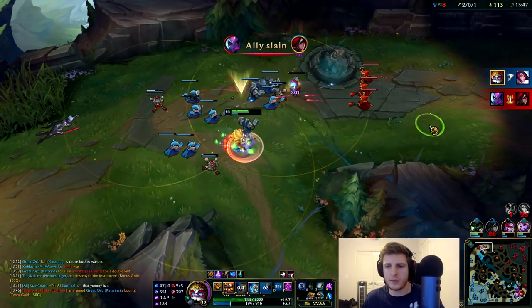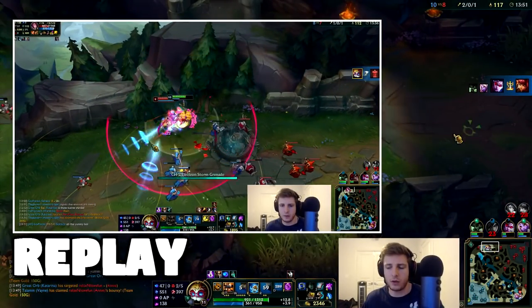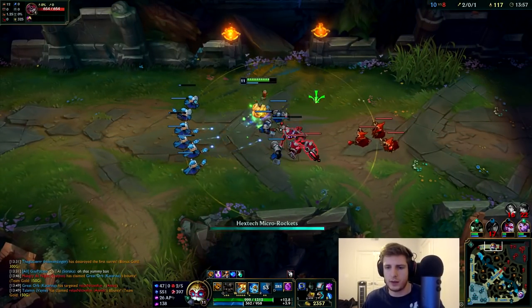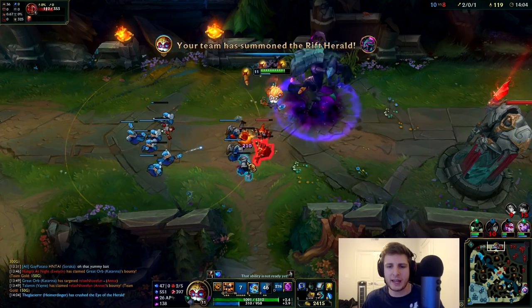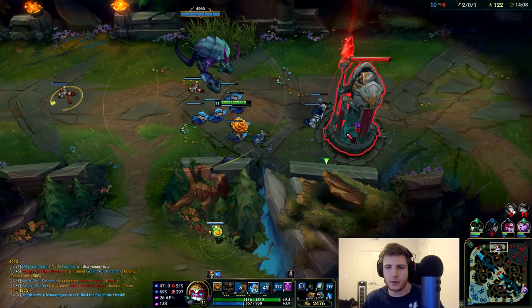What I ended up doing there — I don't know if you guys paid attention — I ran right towards the wall so she couldn't proc all of her stuff. And then you have to save your E. Just wait for her to waste it, and then as soon as it's gone, boom, it's over. We're going to proc the Rift Herald. See, look how much damage we're taking now. This is how you carry — it's all about patience and timing. That's all it's about with Heimer.